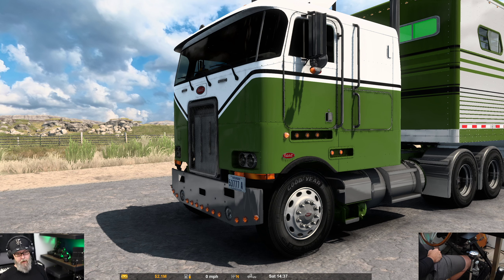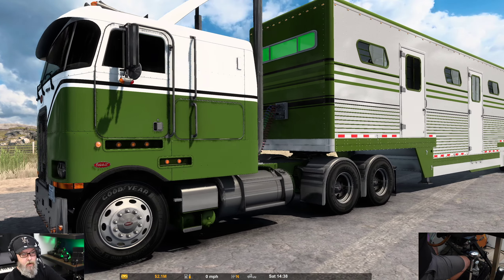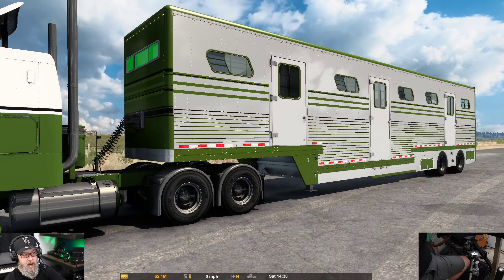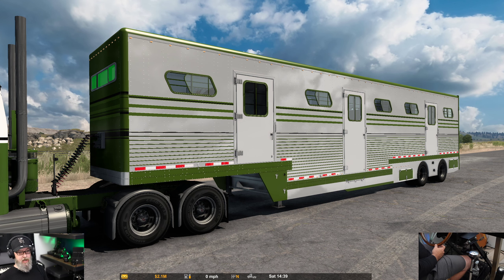I'm going to show you the tail end of the drive, then take a look around the yard in Broadus from the ATS expansion. But the real focus is this trailer. After the drive we're going into the shop. This is the Ebby Horse Trailer by SWC Modding — it's a payware trailer, comes in at about $18, but it has some serious customization: stripes, colors, textures, aluminum, chrome, paint, and even the lighting inside.